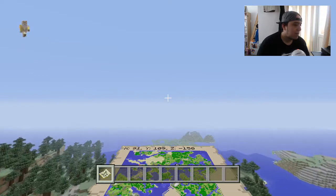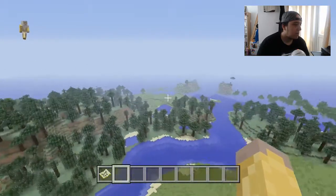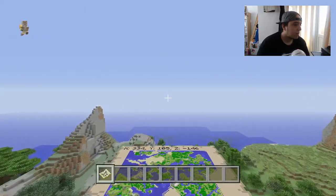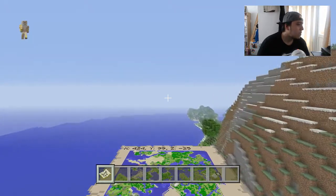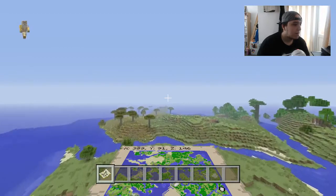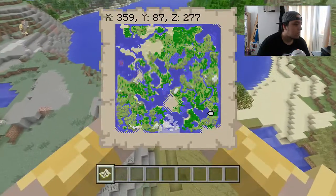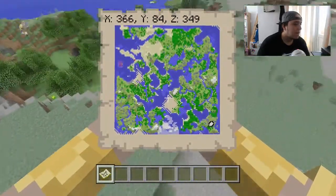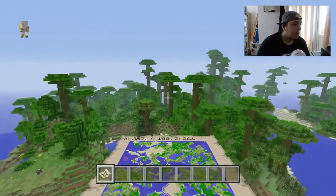Maybe there's a village on the edge of this map — maybe, don't know. Beautiful looking map, beautiful looking seed — not finding a village, but I do like it a lot. We're pretty much on the edge of the map now. That's a nice looking seed — really nice and open. Obviously you've got your forest areas. We're going to try to find a jungle temple maybe.